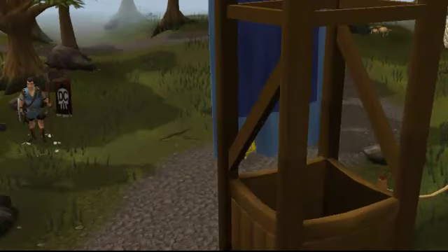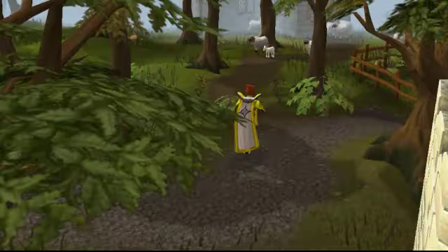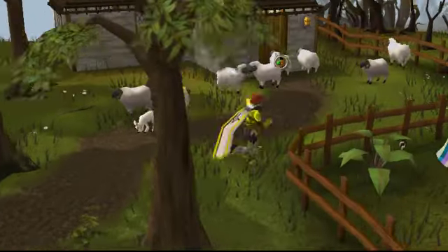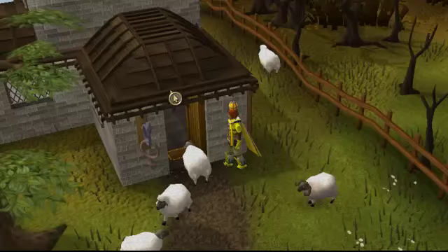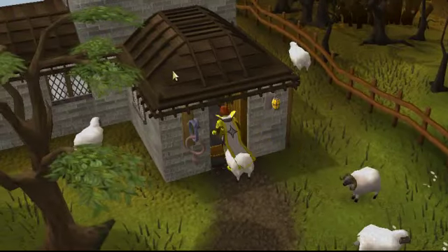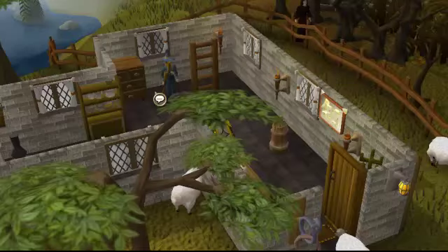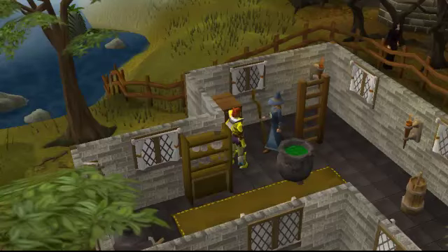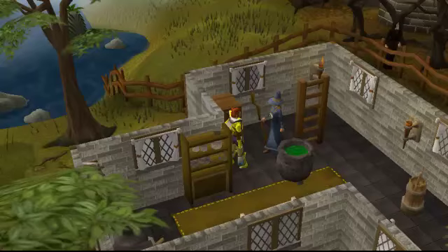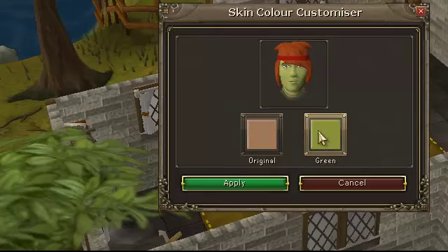And we're just gonna go right over here to the makeover mage. You talk to her, or him, whatever. There should be an option: 'Can you make me a different color?' and you hit that. Then you can go back to original like that, or you can do green. I like green so I'm just gonna stay green.